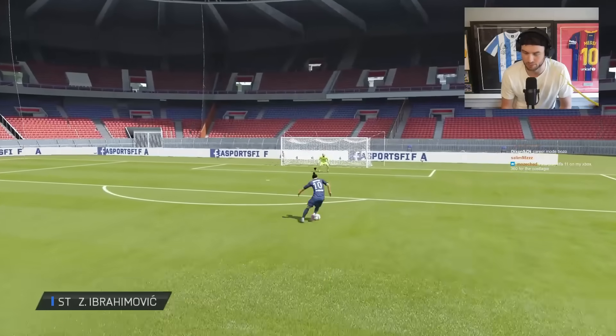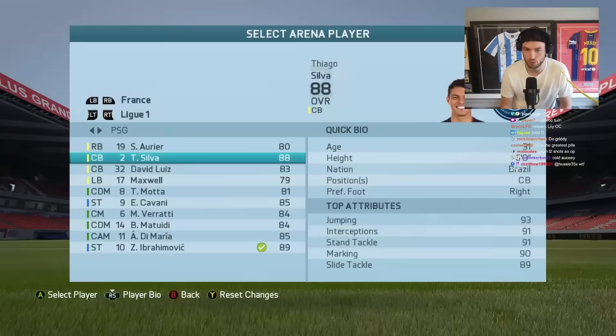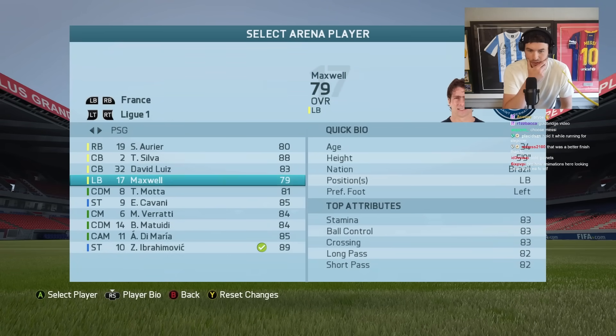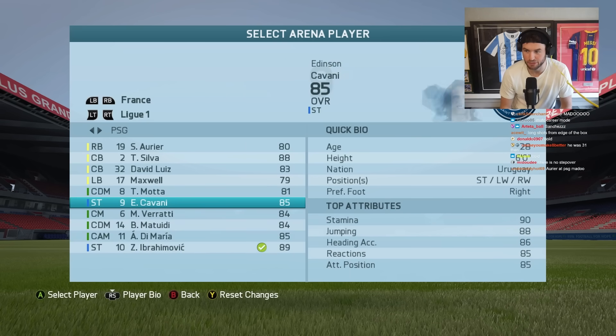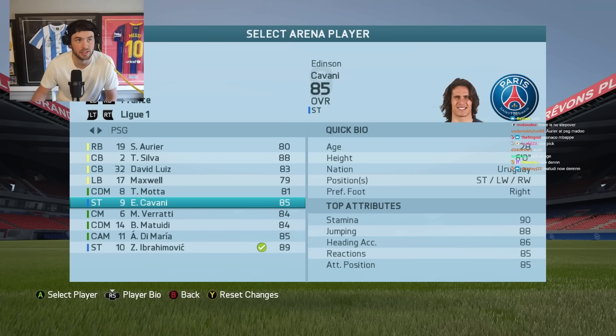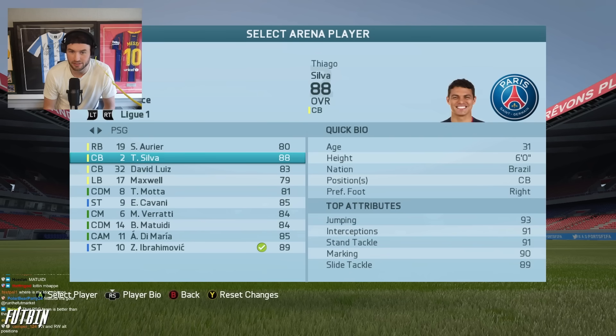Let's see how the step overs look in this game - can only do body faints. Thiago Silva was an 88, oh my god - David Luiz. Maxwell, Cavani was an 85, Di Maria - Ibrahimovic was 89. In FIFA 16, this is how quickly time goes - Cavani was only 28 this year, how crazy is that. David Luiz 28, Thiago Silva 31.